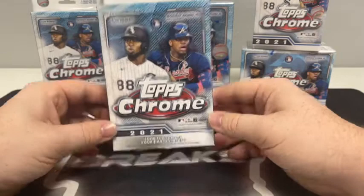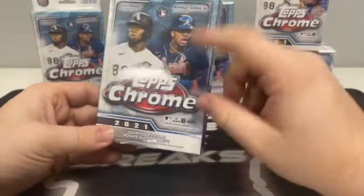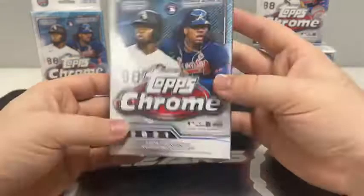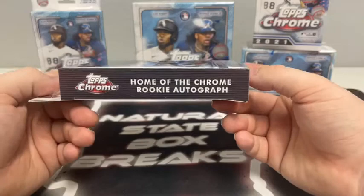All around the box, it's going to tell you about the Chrome Rookie Autograph. We did a hanger box break on Facebook and only got one autograph out of 10 boxes, so I wouldn't say they're everywhere. I believe they're one in every 63 packs — that's the pack odds. On the front, side, and back of the box, all it tells you about is the home of the Chrome Rookie Autograph.